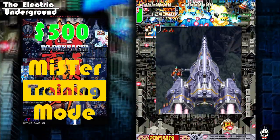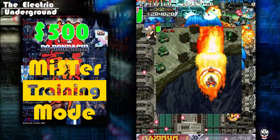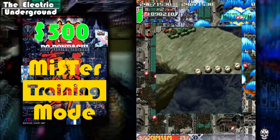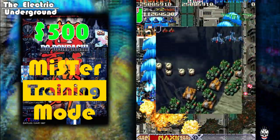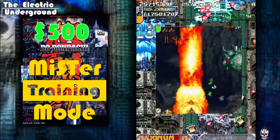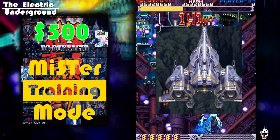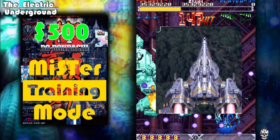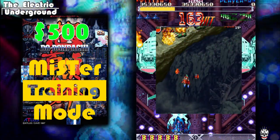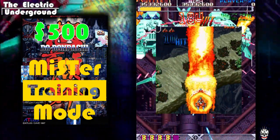Another nifty feature is the ability to manually scroll through the level. If you want to get to the boss right away or a certain section of the stage, you can scroll up to it — you'll have to give yourself a little space to bomb and clear the way, but it's really useful for boss practice. To activate it: press the player 2 start button, hold the rapid fire button (button 3 on the player 1 side), then press up or down to scroll through the level.